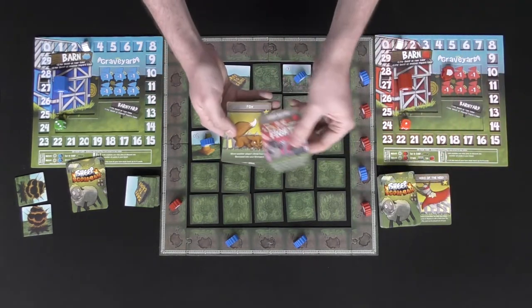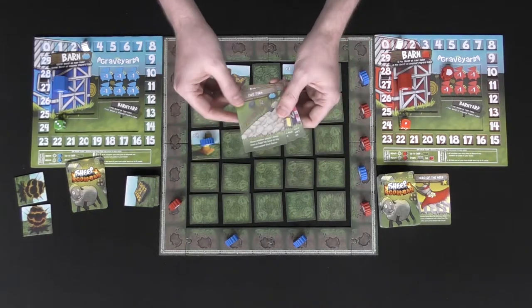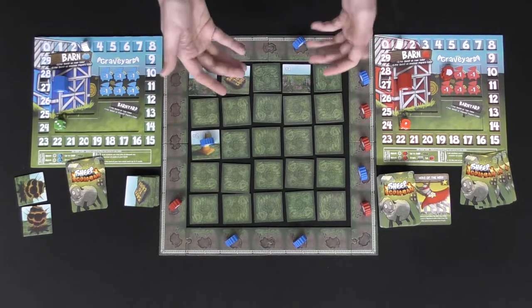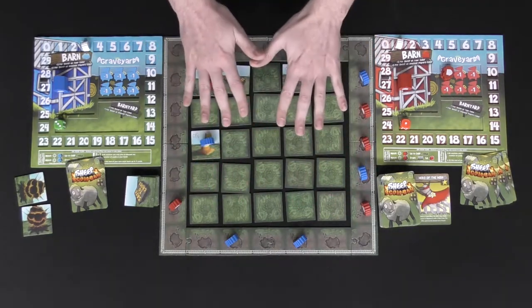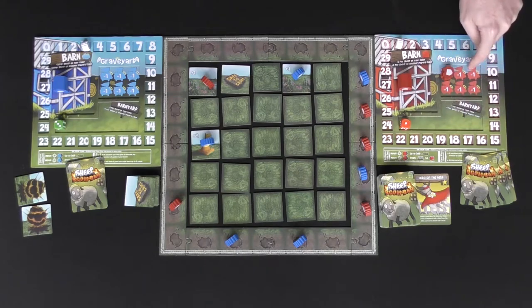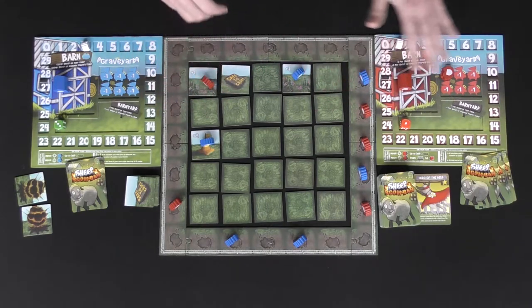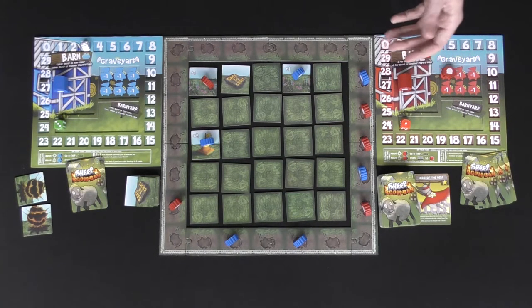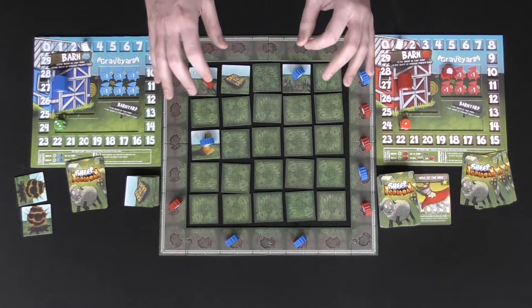There are sheep battles, fox cards, a Bock to Life card that moves sheep from your graveyard back to a starting space, a U-turn, and many other card types. Generally you cannot move a sheep from a tile area back to a start space, but certain cards allow that. The game continues until one player gets all their sheep off the board — into the graveyard, barnyard, or barn. Every other player then gets one additional turn. Final scoring counts points on your tracker, cards in hand, sheep in your barn or barnyard, minus points for sheep in your graveyard.